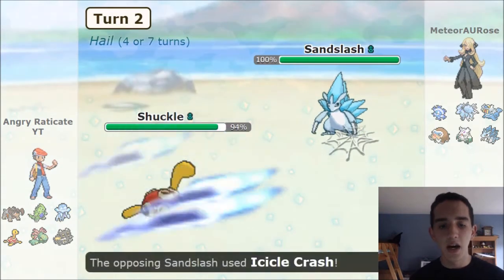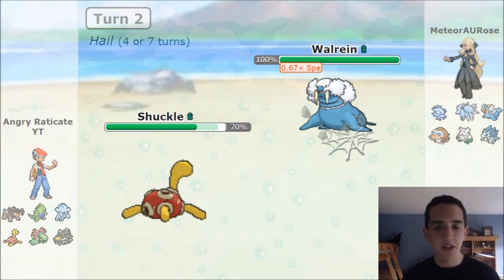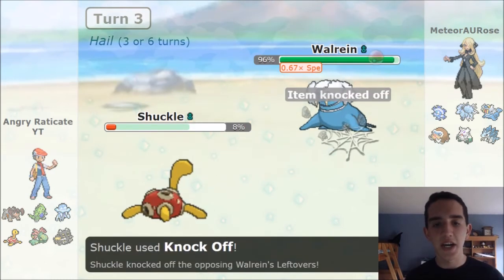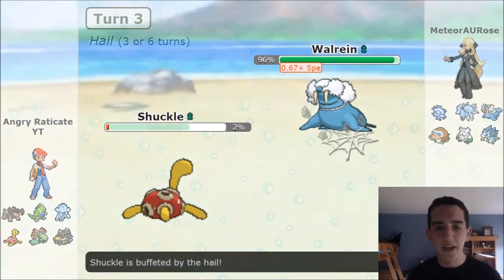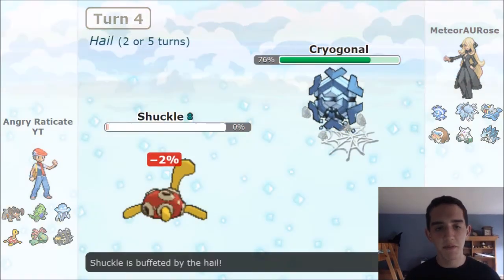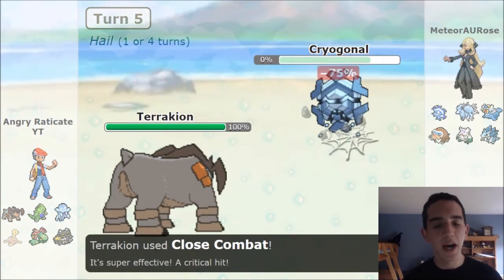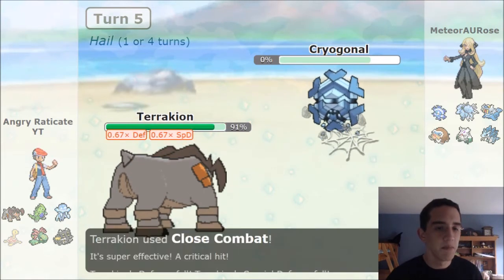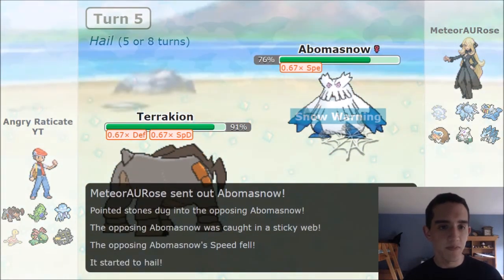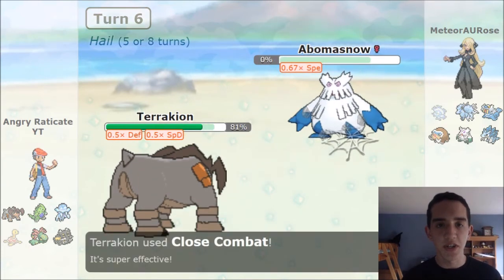He switches right into Sandslash. He goes for Icicle Crash — only does 18%. This thing's a huge wall. That makes him go into Walrein, which is actually bad for me because now he's able to Surf me down. I get down to 8% though — it's nice to get the chance to knock off his item. However, knocking his Leftovers is really nice. He goes into Kyurem and is going to try to Rapid Spin. Luckily my Shuckle dies from the Hail actually, giving me a free switch into Terrakion. I'm able to Close Combat and keep my hazards up while taking down his Kyurem at the same time. His Hail ends at the same time — so now I know he's not the Kyurem that extends Hail to 8 turns.